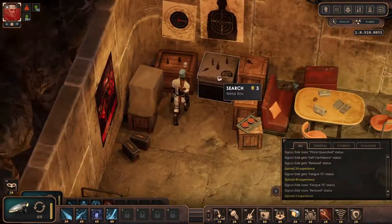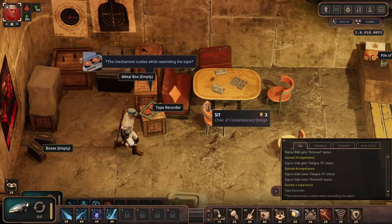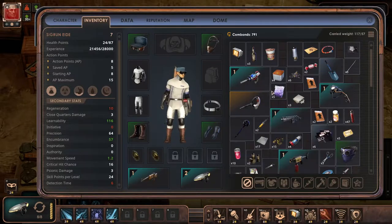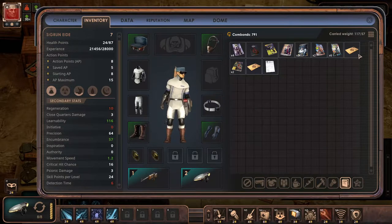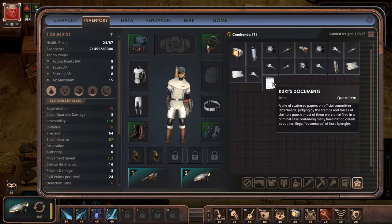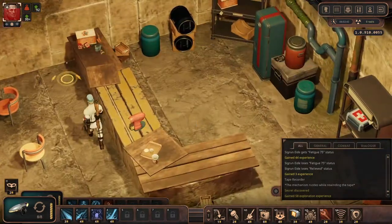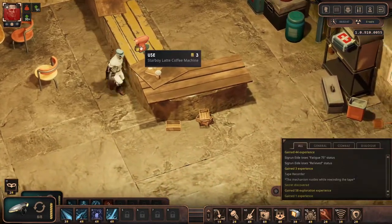Beware! Secret, secret. Heads, documents — what? Sometimes I don't like how this is made. Official stamps. Adventures of Kirk Spengler, or whatever his name was. To be honest, I really like the basement.